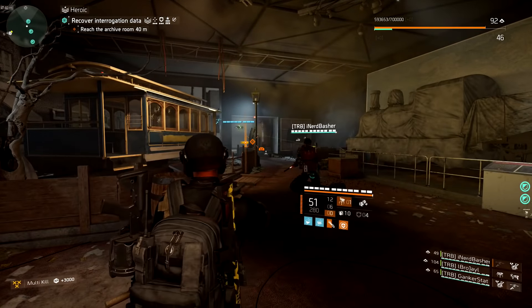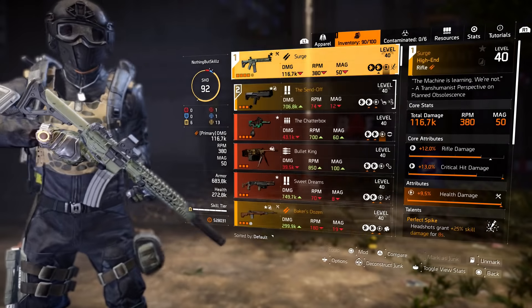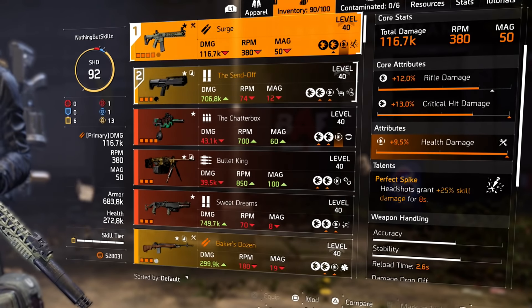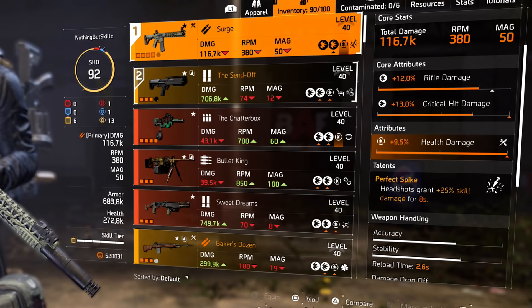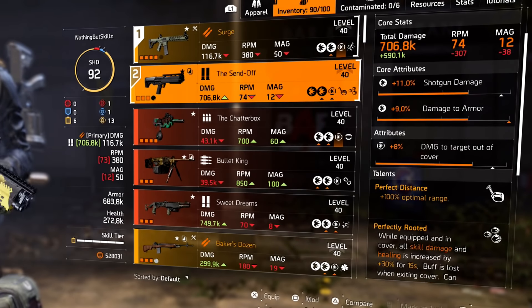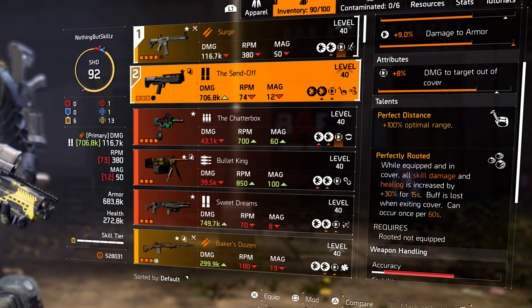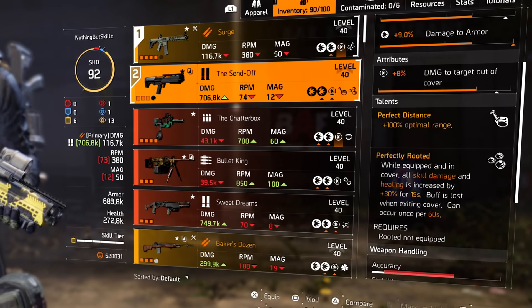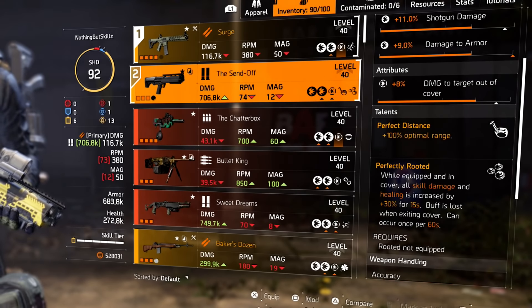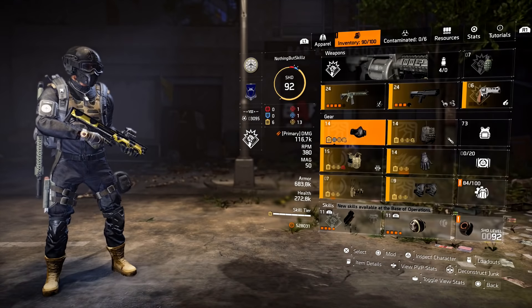I found the perfect balance that I really enjoy and when I run in group play, this puts out a lot of damage. This is heroic gameplay with 6 skill tiers maxed out. I am running Demolitionist class with this build. For the weapons, I'm running Surge, which is a named weapon that gives me perfect spark - headshots grant 25% skill damage for 8 seconds. For my secondary, I run the Send Off holstered because it has perfectly rooted: while equipped and in cover, all skill damage and healing is increased by 30% for 15 seconds, occurring once every 60 seconds.